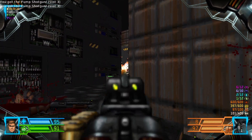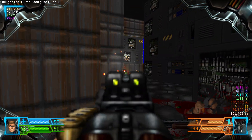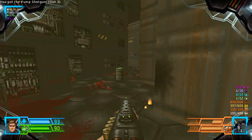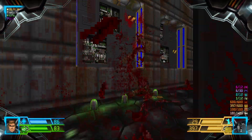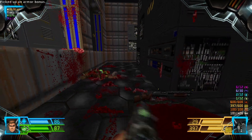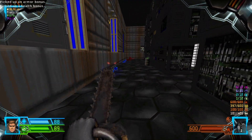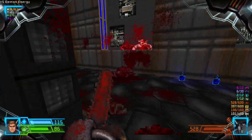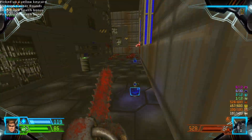Like I said, barrels are going to be your friend. Alright, we're not done with the pinkies though — spectres I guess. Now we saw where it came from. There's the yellow key — maybe that's gonna be useful later.